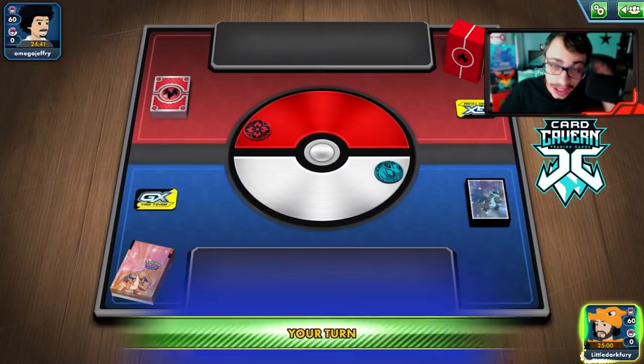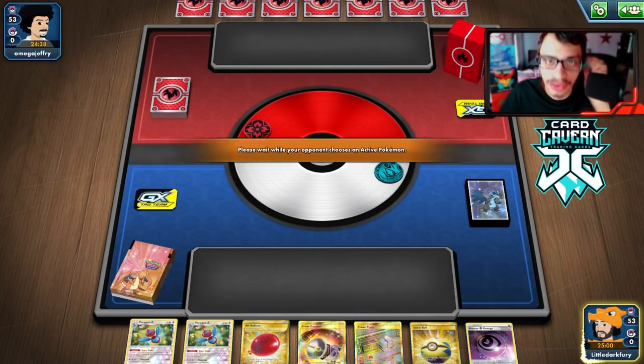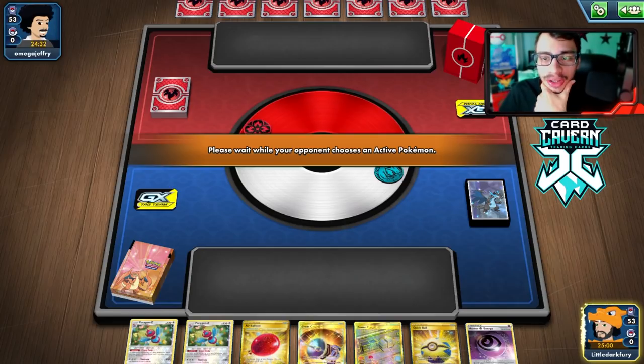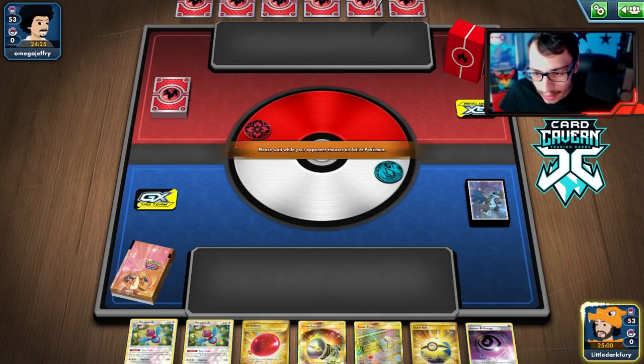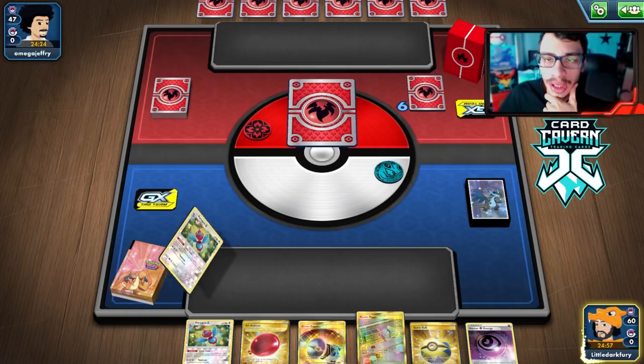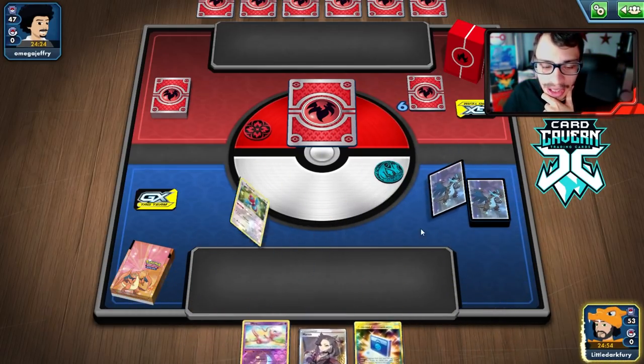On to our first match. My opponent is playing a Fire deck and they won the coin flip, letting me go first — very generous. The problem is we need a good start against a Fire deck and hope we don't get donked. Victini VMAX is a scary matchup because they can just one-shot you, and we both do 220 damage.